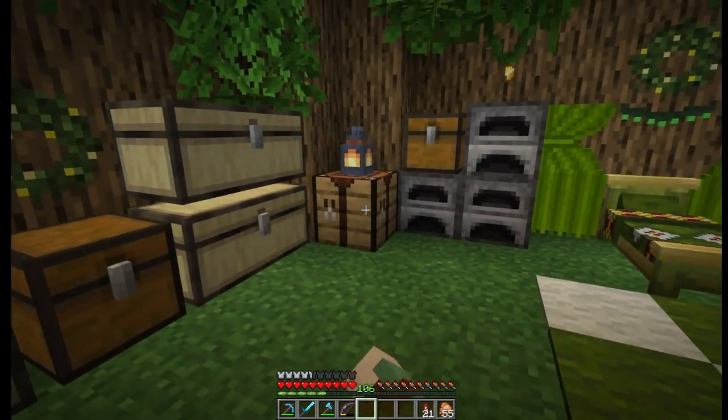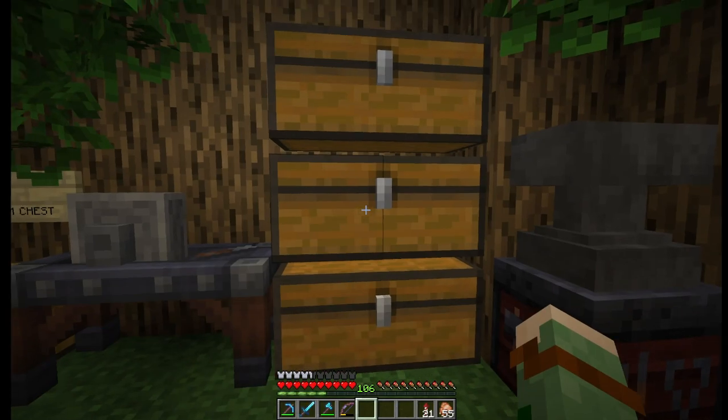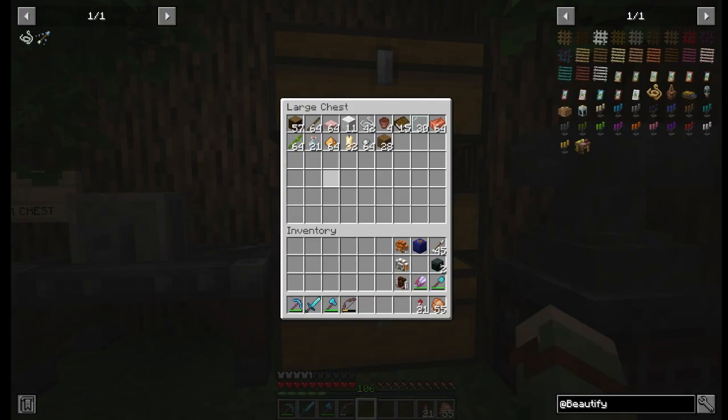I'm going to type 'Beautify' in the search bar here. This search feature is available on the Just Enough Items or the Roughly Enough Items mods and is very helpful. Now I can see all of the items that I can make in the Beautify mod. I've gathered all of the ingredients that I'll need to craft at least one of each of the Beautify items, and I'll explain how to make the variants.